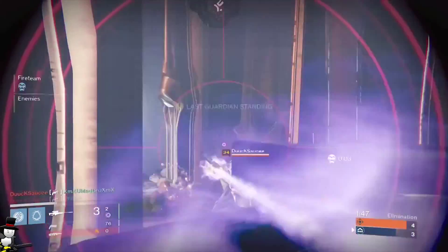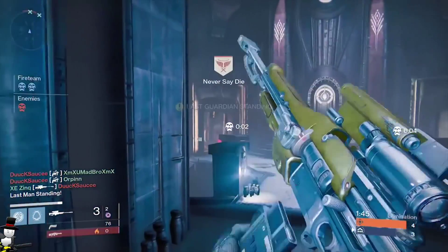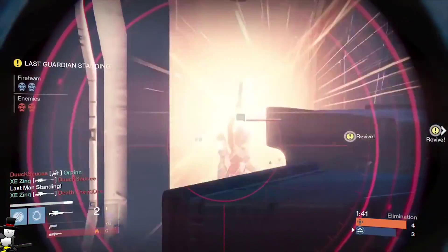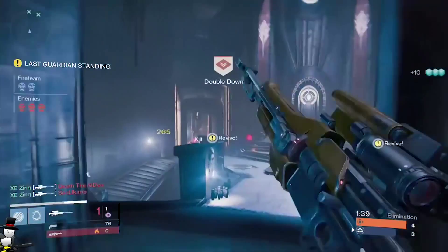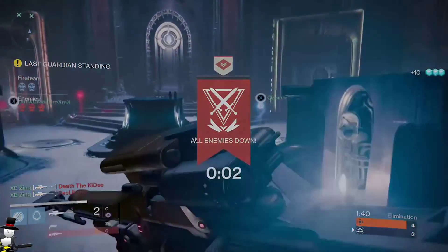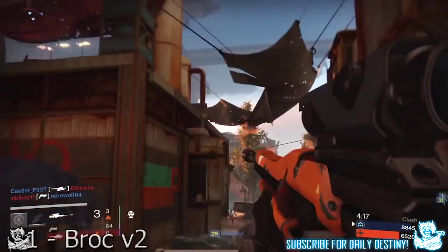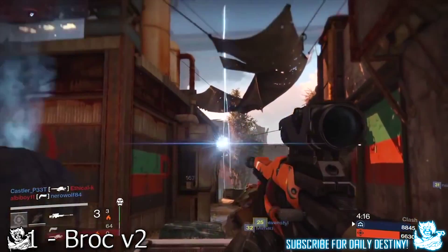XC Zing snipes out one, then two Guardians, and as the third pops his golden gun, he gets ended with a quick headshot immediately afterwards. And lastly, we have Brock V2, who pulls off not one but two no-scope trick shots in a row.